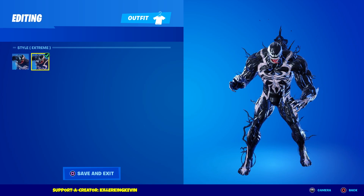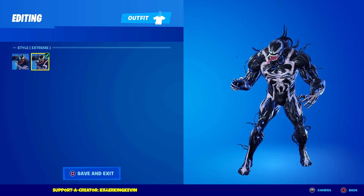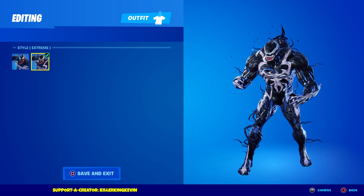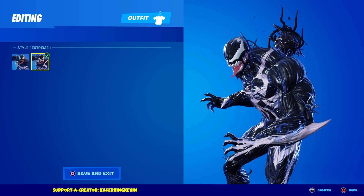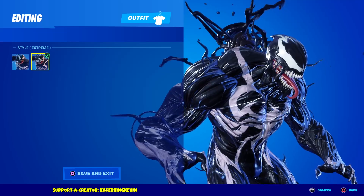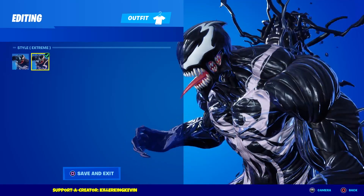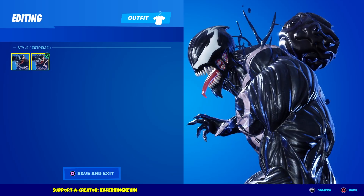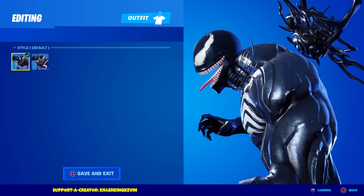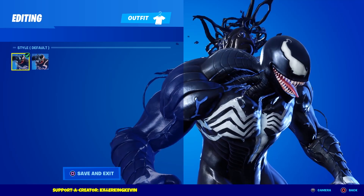You can even see the Venom slime — it's kind of super weird. It goes out more from his body as well. I think there's a bit of a blue glow. Yeah, there's a bit of a blue glow, as you can see. In the default style, there is a blue glow too, but it's not as much.